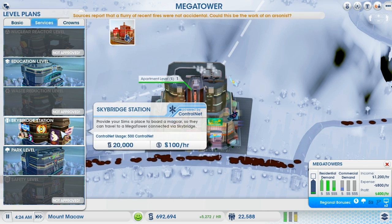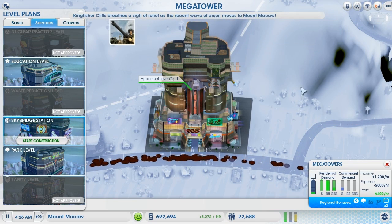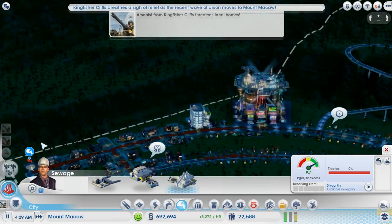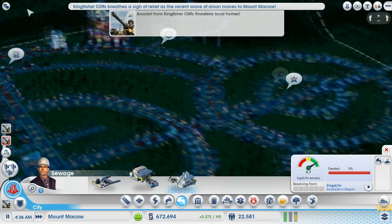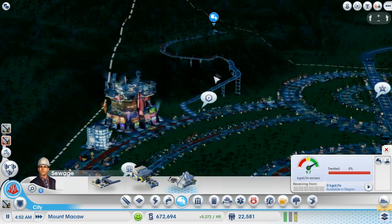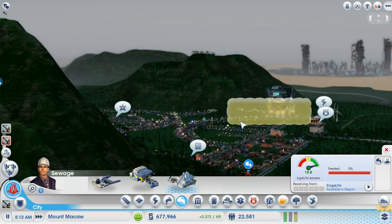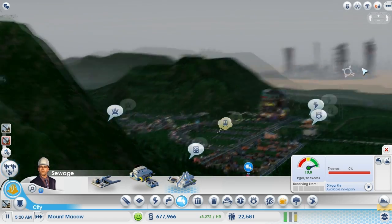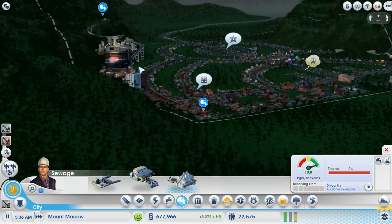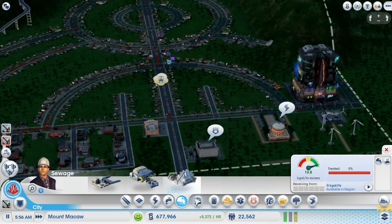I'd love to see what would happen if we built a sky bridge station at level one or two and connected it up to the eighth level — that would look pretty cool. I might as well build that, even though it's going to cost us a bit of money since we'll be losing on the sky bridge for quite a while before it's actually used. But it looked really nice with the city in the background.